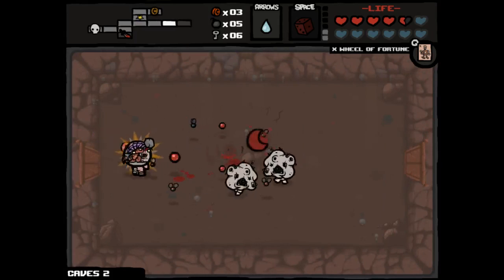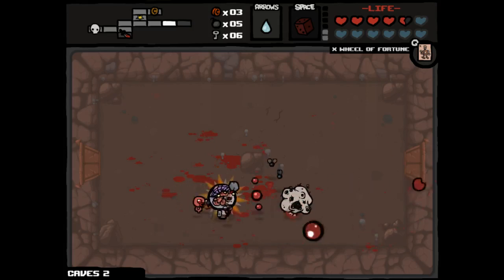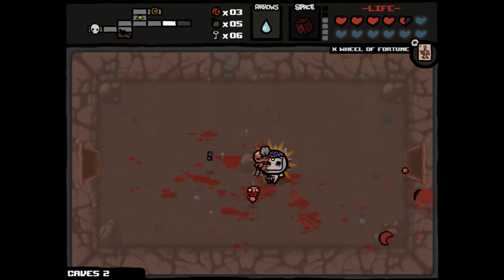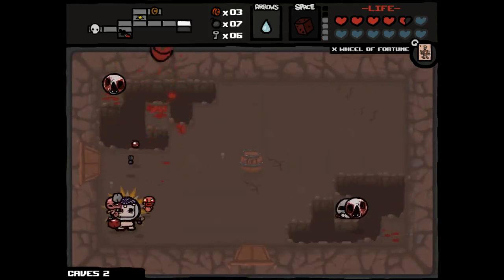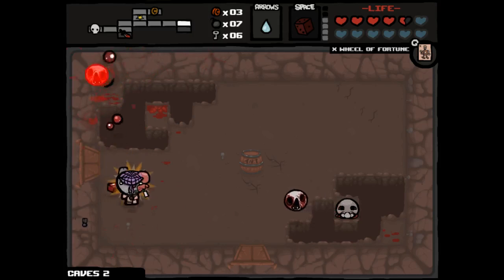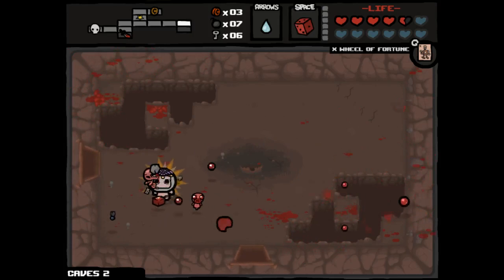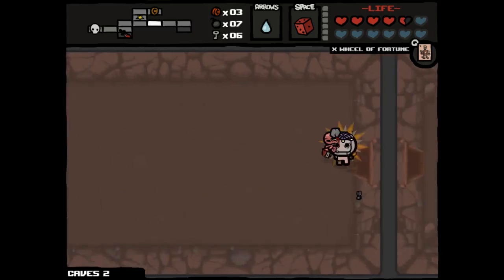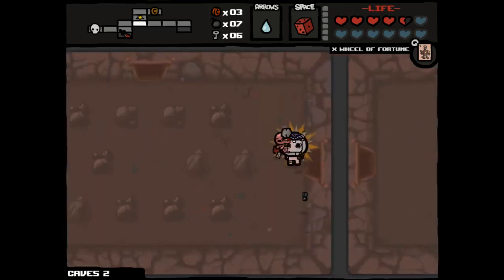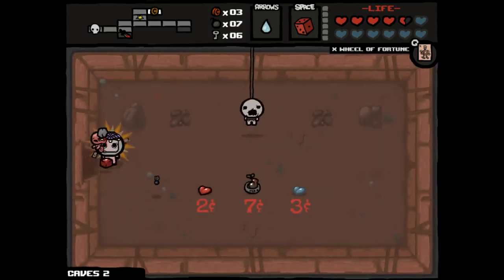If we can snag two HP upgrades on this floor, that is really good for business. Hopefully there's a curse room as well, because I can get Guppy items from basically anywhere, so maybe we don't need curse rooms, but it would be nice to have the pedestals regardless. They could give me Polyphemus or something. We're still on the lookout for the secret room, because seven cents for an HP upgrade is huge. Maybe we get Guppy's Paw - that's three extra spirit hearts - and we get the benefits of having the HP upgrade.